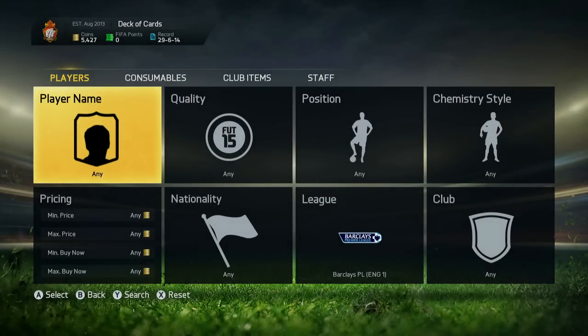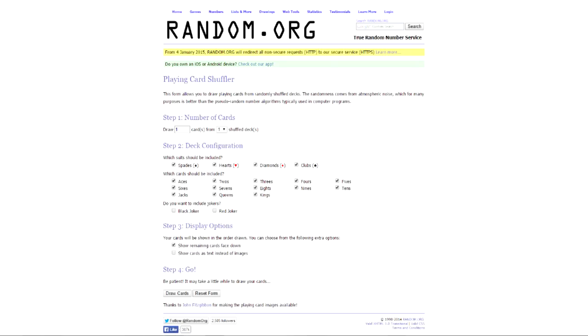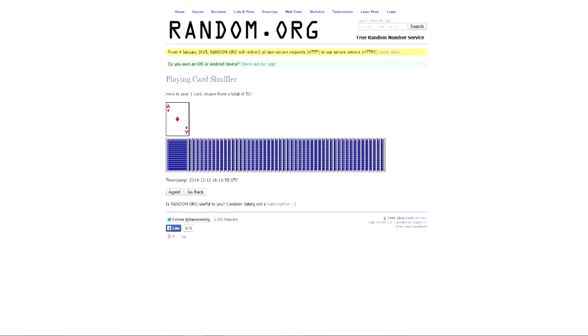Hey guys, how's it going? Toby here, welcome back to a brand new video here on my channel. We have got another episode of the Deck of Cards Road to Glory series, where we go on to random.org, pick a card, and that decides what player we're going to get.